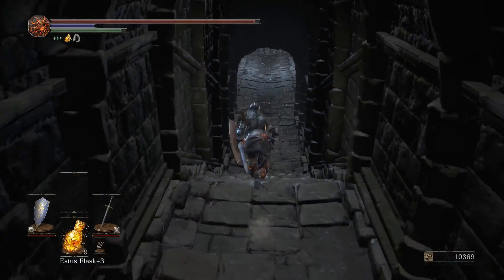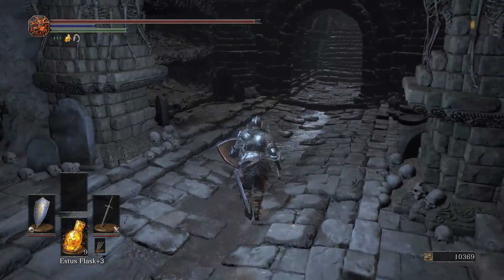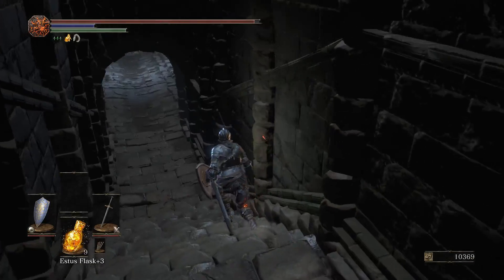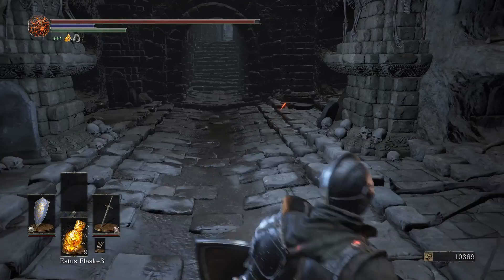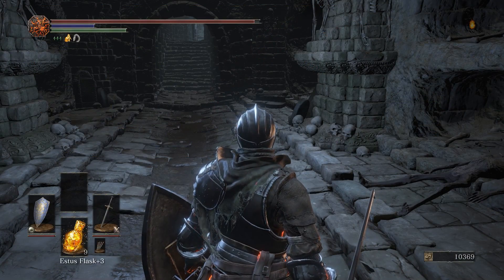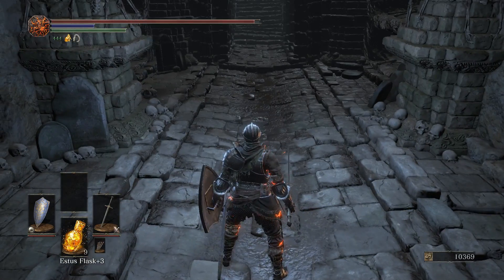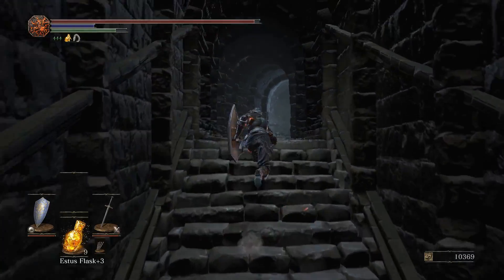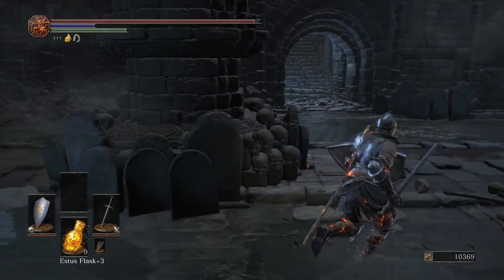Moving down here we pick up this Ember, and on your way out of this section Knight Slayer will spawn — he has the Fume Ultra Greatsword. When he goes into the Sword Art where he stomps down, just run away, because you do basically no damage when you swing at him during it, and if he hits you it'll take off about two-thirds of your health. We got the bug where NPCs won't invade when offline, and apparently it affects your entire game no matter how many times you restart, so we had to reconnect online.